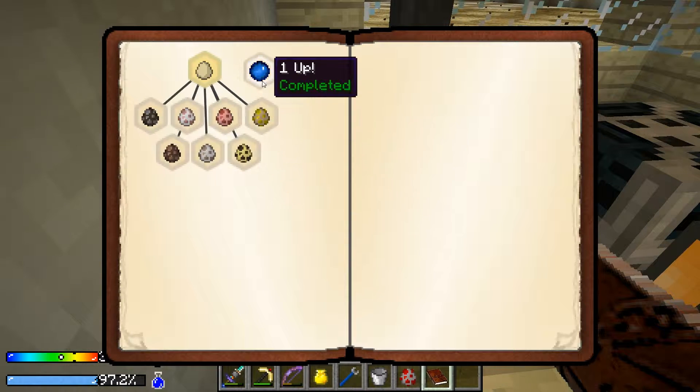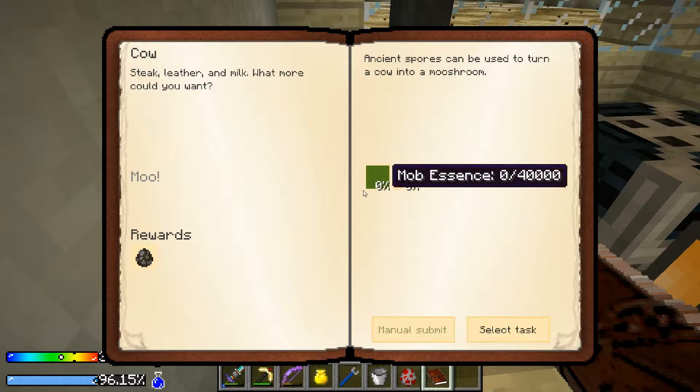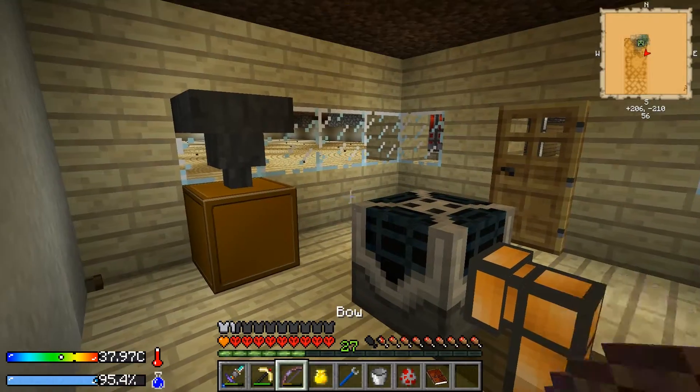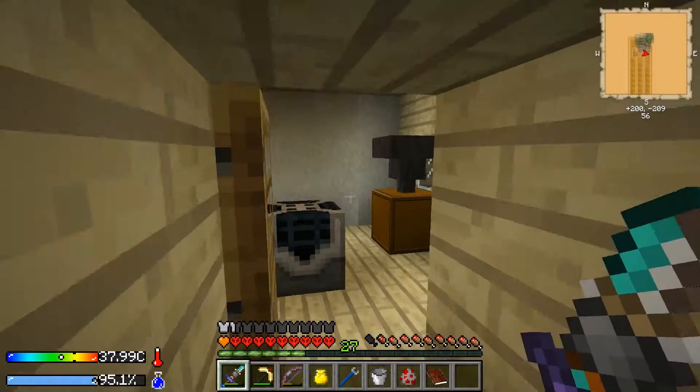I want cows — 40 buckets of mob essence. Crap. And 8 leather — you can do that from zombie flesh. It's going to require a lot of mob essence. What to do?